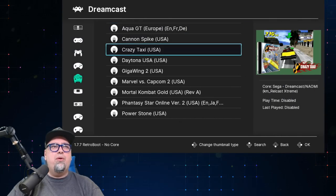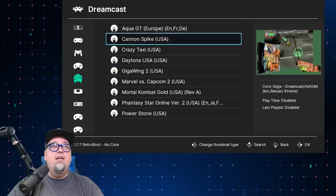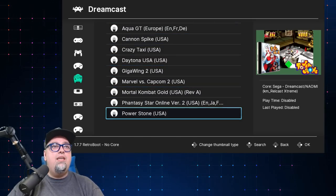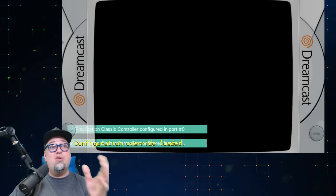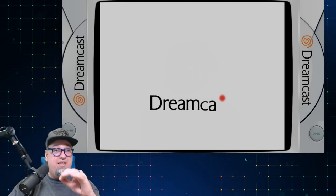So for Dreamcast, let's take a look at Power Stone. We've also got Daytona USA, Cannon Spike, Aqua GT, and Phantasy Star Online version 2. All these systems have bezels, which looks really nice maintaining the original aspect ratio.